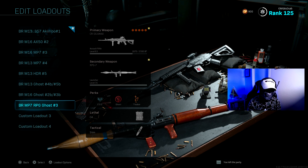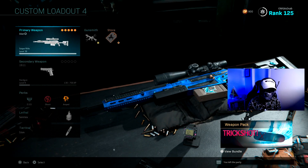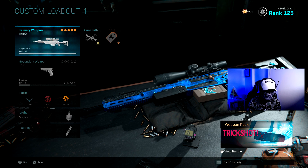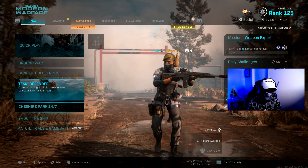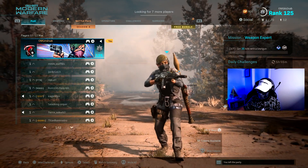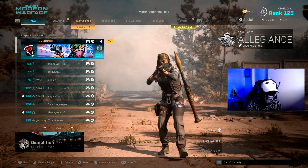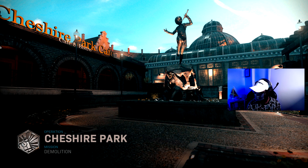Alright, let's look and see how far we reach with the sniper. We only have one match left to unlock it. Alright, one last match and we unlock the new sniper — let's do this. Let's end off on Chester Park 24-7. Let's go, let's unlock this new sniper!